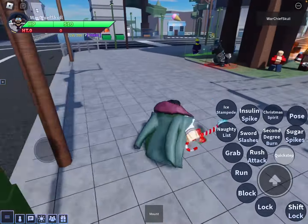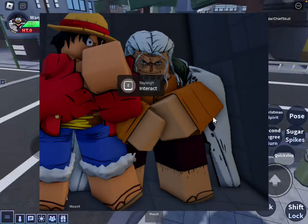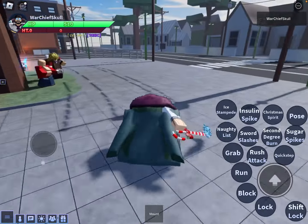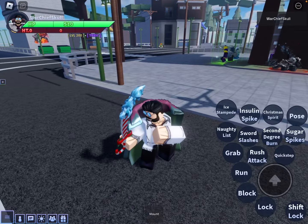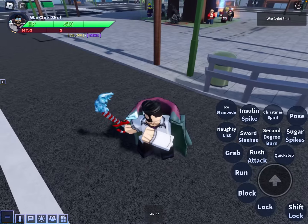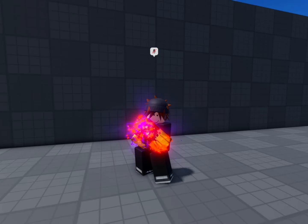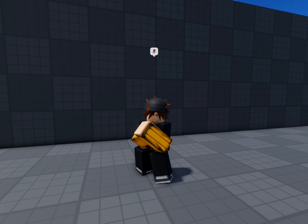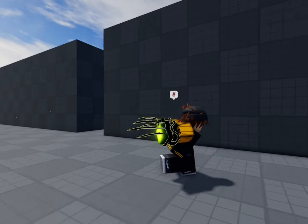I am very hyped for this update. There's also new Haki stuff — they're going to have a Rayleigh NPC. I don't know exactly where he'll be, but he'll probably be in the new map I mentioned in my first AUT leak video for Phase 4. Here is the first Haki visual — this is what it looks like on your hands when you don't summon your stand, and this is what it looks like on a weapon. There are probably different colors.